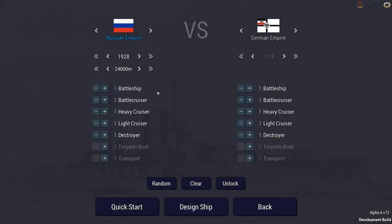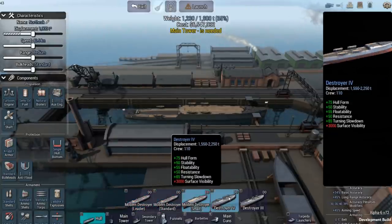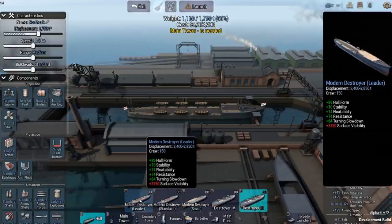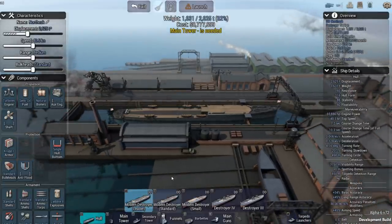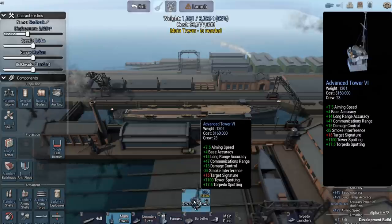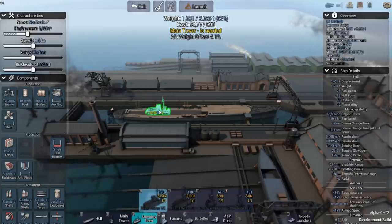Let's take a look at what the new destroyer technology has to offer. I'll go to the British and clear everything else out to just look at destroyers. You can see right away we've got five different destroyer options, all roughly the same size. Here's a destroyer leader — it's a little bigger and offers more build options. There's an advanced tower and a bunch of secondary tower options.